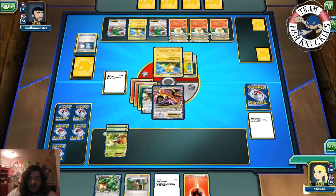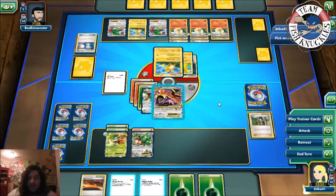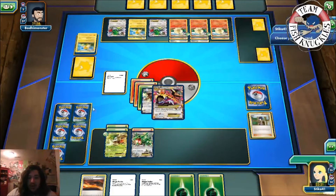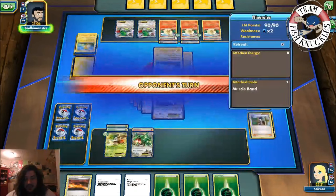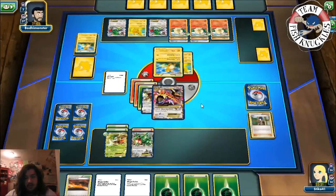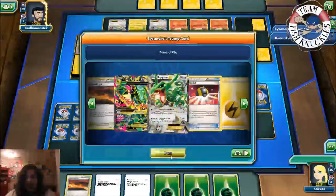Put down Rayquaza, attach a Fire energy, play Hoopa — Wham Bam Punch for 100 damage, take that Raichu! Does he have a Vs. Seeker to win this turn? He needs Lysandre or DC or Vs. Seeker. Raichu comes Active, he attaches something, benches Pikachu — and there's the Trump Card! So everything comes back.